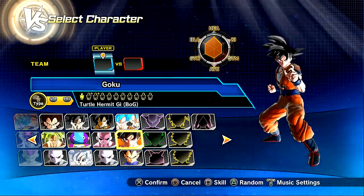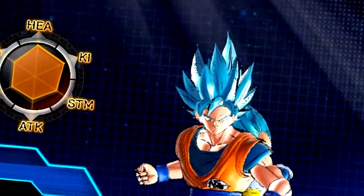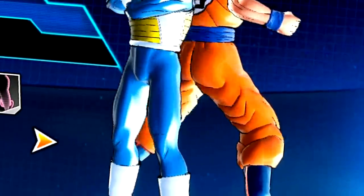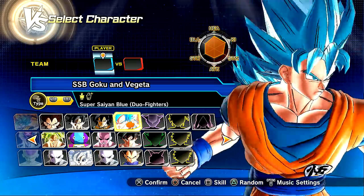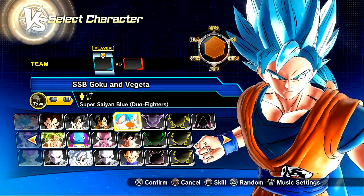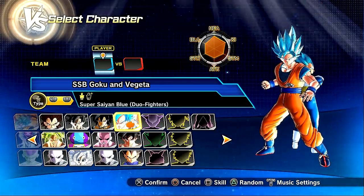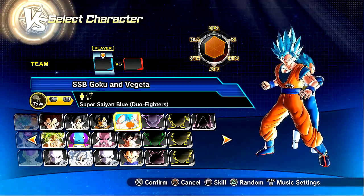I decided, why not get a revamped version of this? This one right here is still the normal reskin, and it still has the Super Saiyan 4 style going on, but it's got these sick textures — I think they're H graphics — which I absolutely adore and love. Shout out to my boy Air Talent back in the day. This is the Duel Fighter Super Saiyan Blue Goku and Vegeta, but I did customize it.